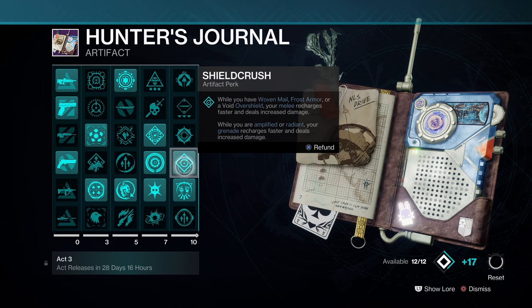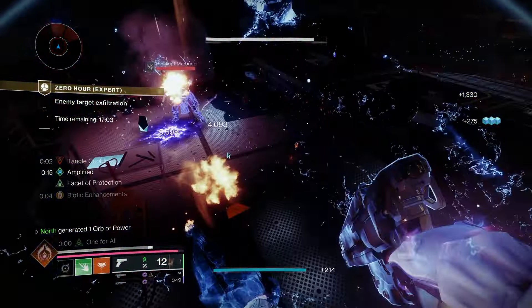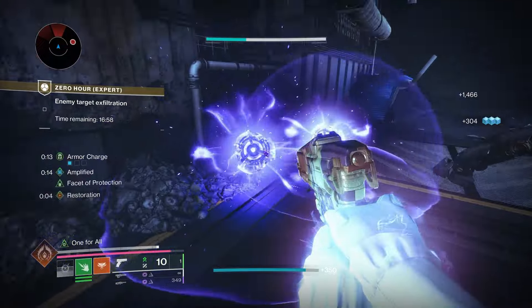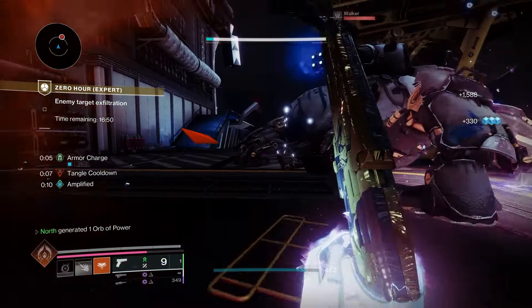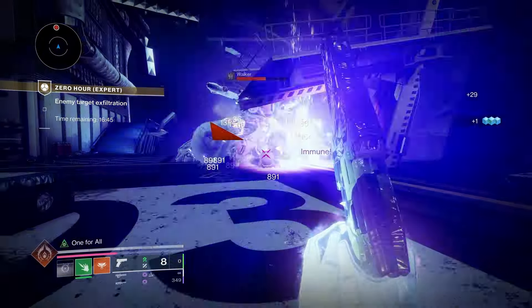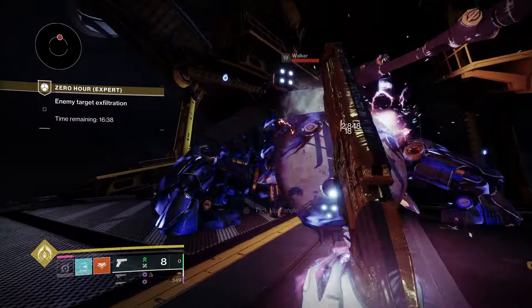Make sure you also have Shield Crush equipped: while amplified or Radiant, your melee recharges faster and deals bonus damage. One more side note — you also want Threaded Blast: when you get a Tangle and destroy it with The Call it creates a mini Warmind Cell-style explosion. Those are all the artifact mods for this build.